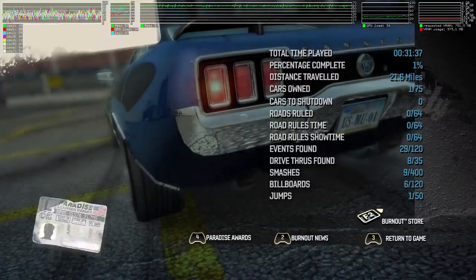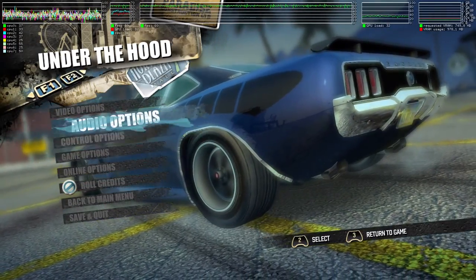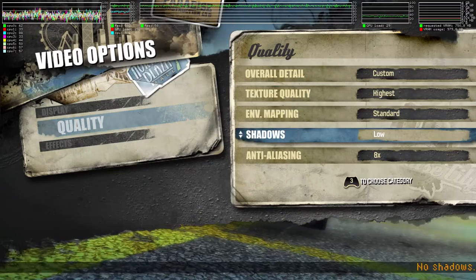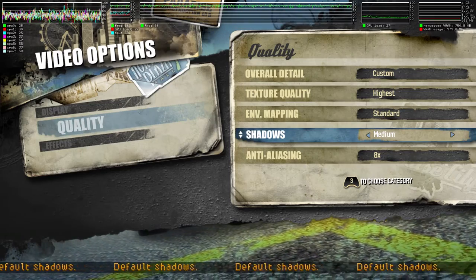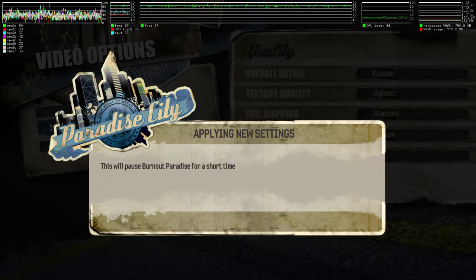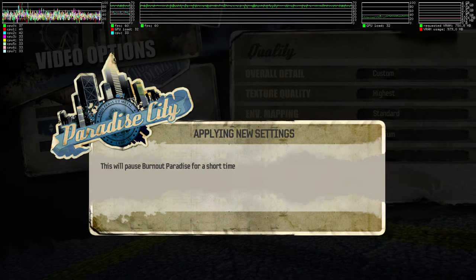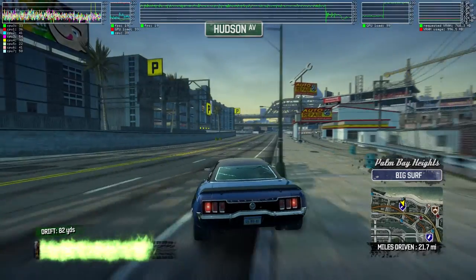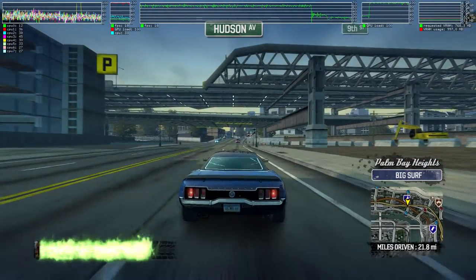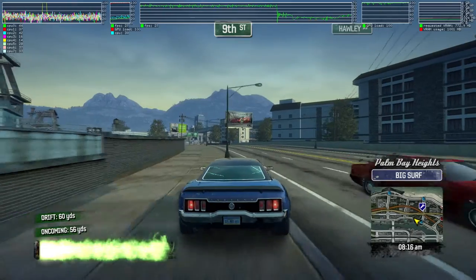But there is a problem. The problem is actually shadows — as soon as you change the shadow quality to medium or high, anything other than low, I'll show you right now. As you can see, the FPS go down to the 20s and 30s, and the GPU load is crazily at 200%. No idea what's going on. There's probably a bug, and as I said, this happens also with vanilla Wine.